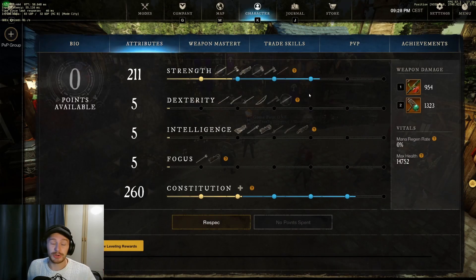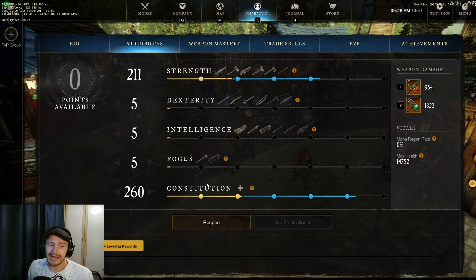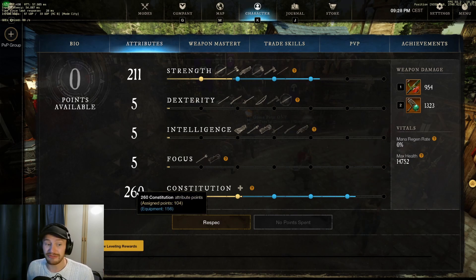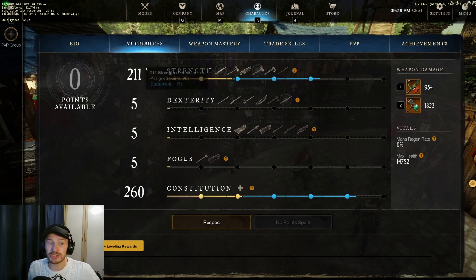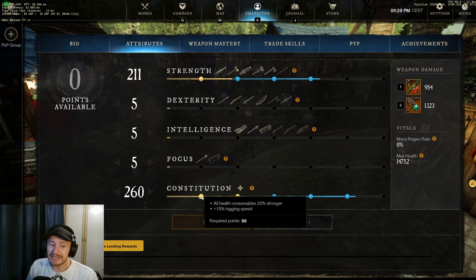In a similar vein, you want to have a look at your attributes and see what you want to run. You can see here what I've done is kept points into strength and constitution, but neither are at 300 — really I should have one at 300 depending on the role I'm playing. Keep an eye on this especially as you're leveling, because when you switch out different weapons and armor you're going to get a slightly different build. Each of these 50-point attribute thresholds — strength, dexterity, intellect, focus, and constitution — will give you a different bonus.